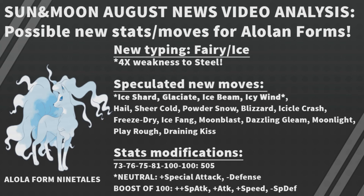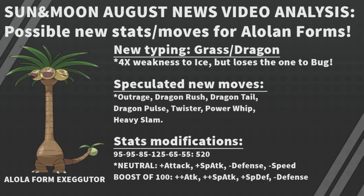Last Pokemon: Alolan Exeggutor. It gets a four-times weakness to Ice but loses its weakness to Bug, so it's a win-lose situation — not too bad overall. New moves it could learn include Outrage, Dragon Rush, Dragon Tail, Dragon Pulse, and Twister for Dragon-type moves. Power Whip makes sense because we see it using its big neck to attack in the description. Heavy Slam also makes sense because it's extremely heavy — over 900 pounds — even though it's not a Dragon move.